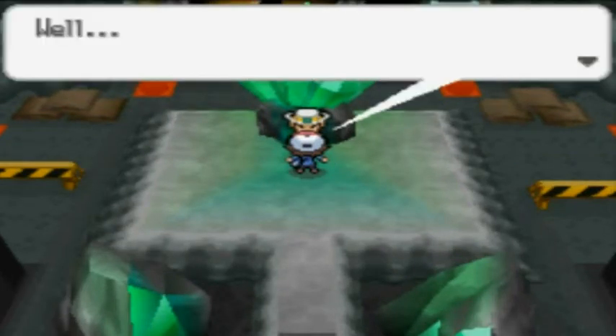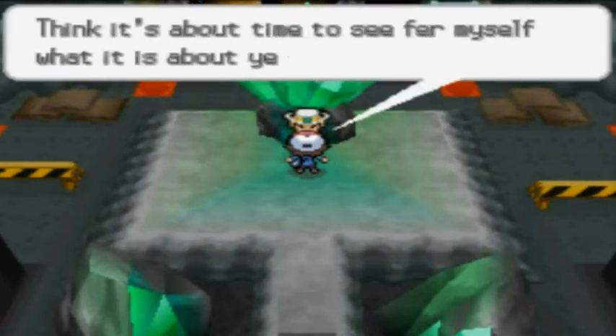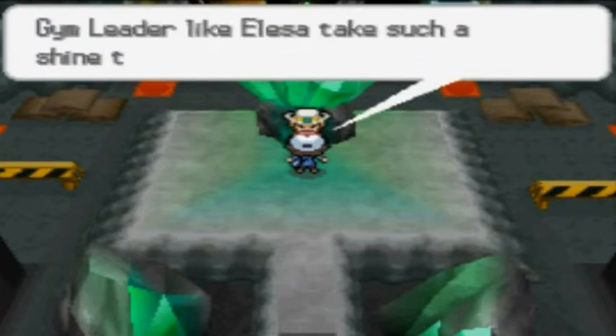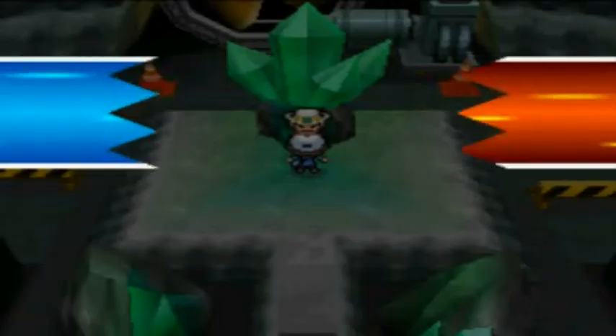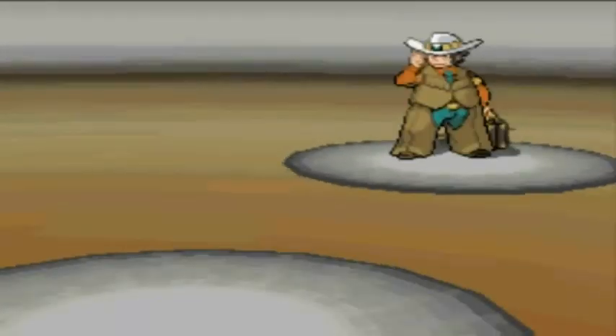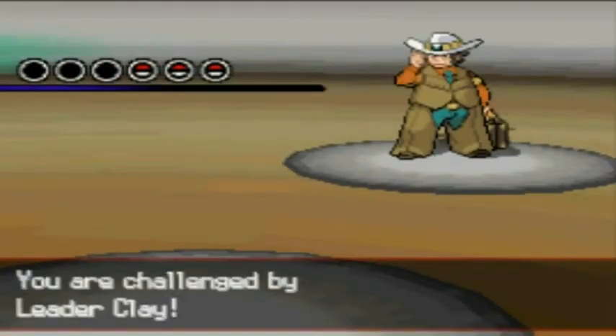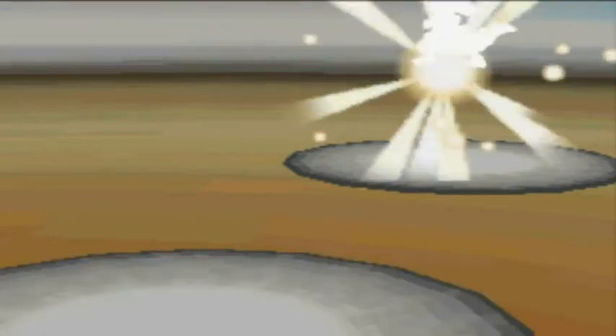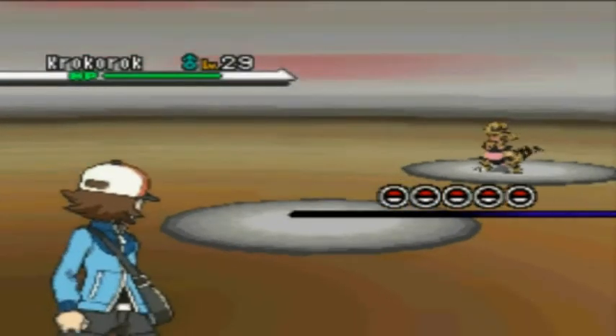I think it's about time to see for myself what all your skills are that may allow a gym leader to take such a shine to you. So we're taking on Clay for our fifth badge in the Unova region. He has three Pokémon on his team. He has a Krokorok at level 29.